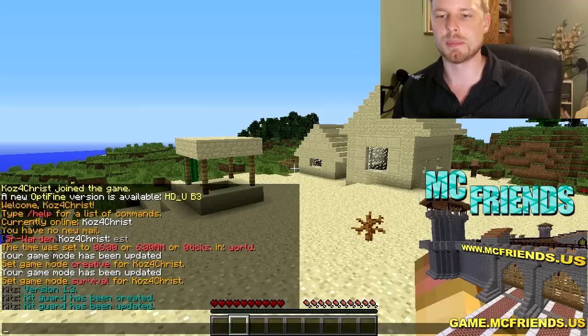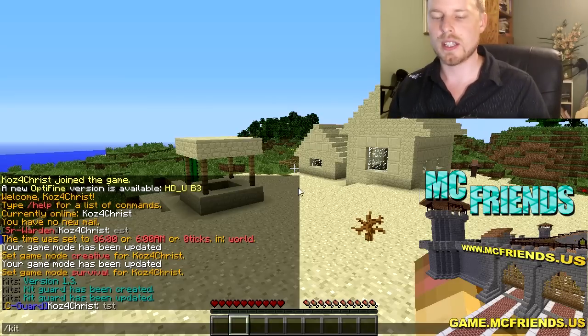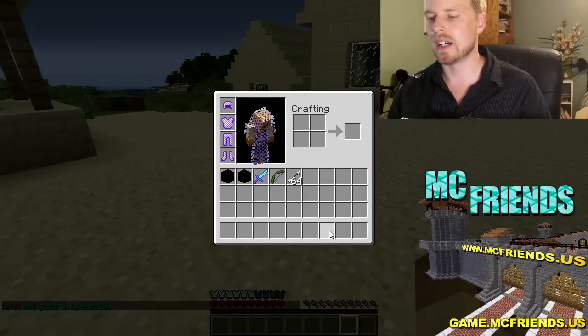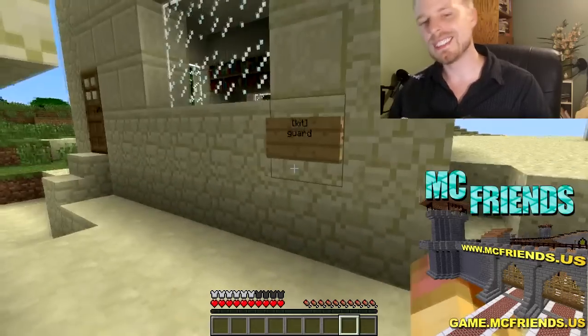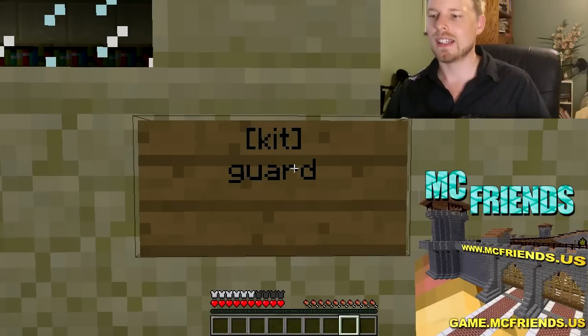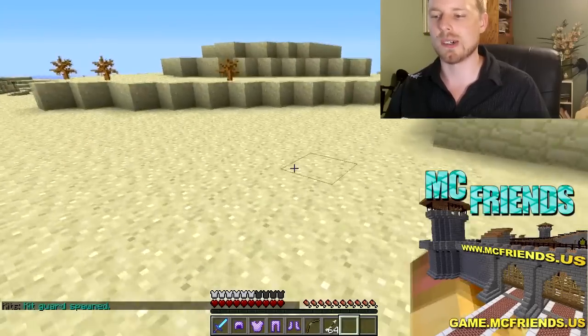I'm going to move myself over to be a C guard to test this out. Now I can do /kit guard and there I go — I get all my stuff. This plugin also has the functionality of doing signs. All you do is put brackets around 'kit' and then the name of the kit on a sign. Right-click on it and you get all your stuff. I don't have a cooldown timer set up, but that's how that goes.